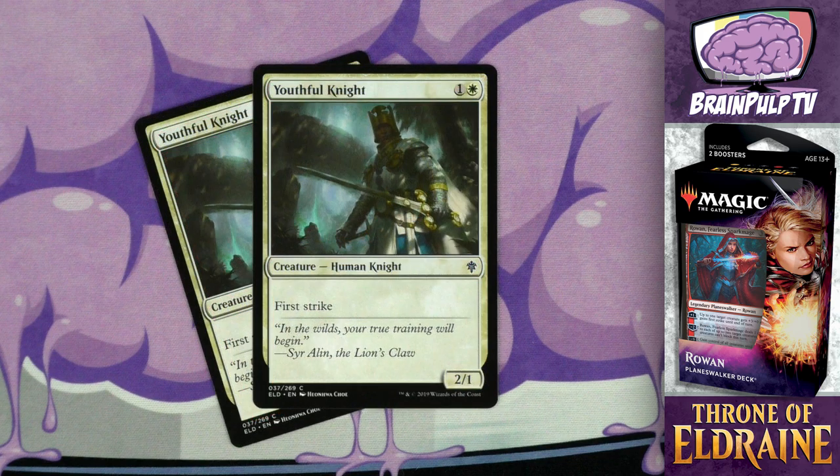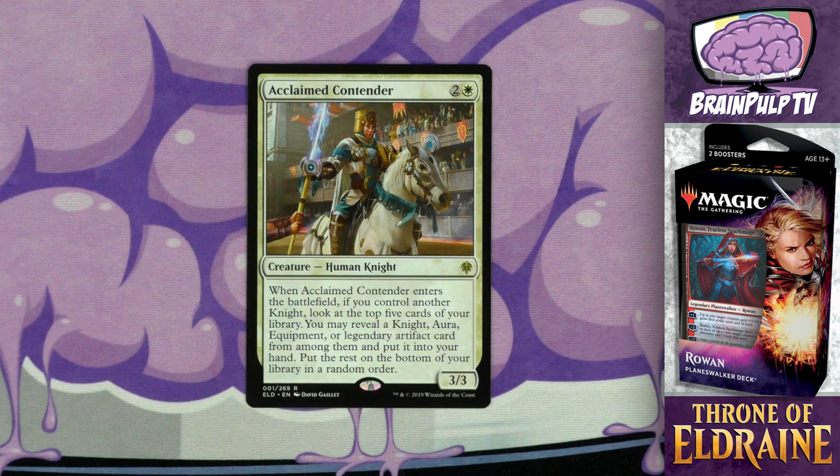The next two-drop is Youthful Knight — for one and one white you get a 2/1 human knight with first strike. This is slightly better than vanilla because of the first strike. Granted its low toughness makes it susceptible to most non-combat damage, but in combat you only have to worry about the attack power of a creature with first strike. There are so many ways in this deck to pump up your creatures' power that a creature like this is going to get a favorable swing in during combat. I do kind of wish they'd put more than just two copies of it in the deck.